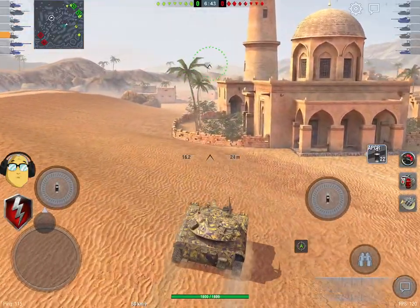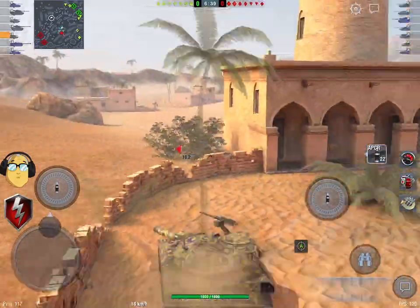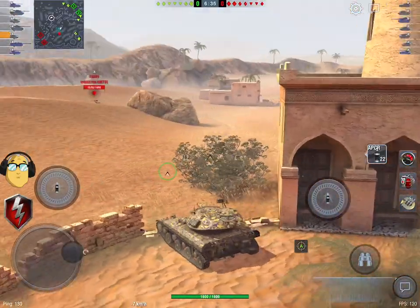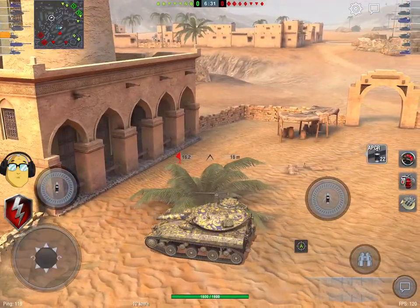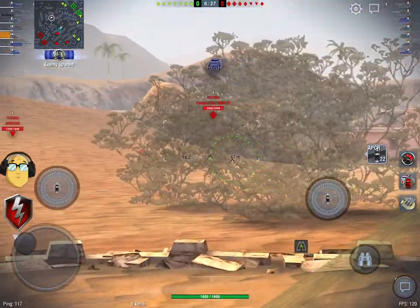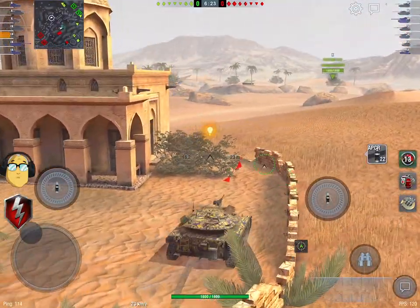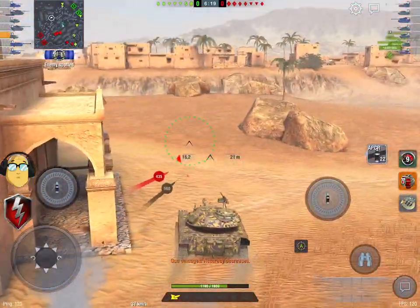I'm Bushkin. Today I'm going to be talking to you about the brand spanking new American Light at T9, the T92E1. I'm going to do another review after this on the Sheridan, and some of them are going to have some very similar talking points. I want to talk about how they affect the gameplay, my thoughts on the missiles, how this has drastically affected the meta, and how to drive the tank to be successful. I've had a lot of fun with this tank and I do think it is an absolute giggle.